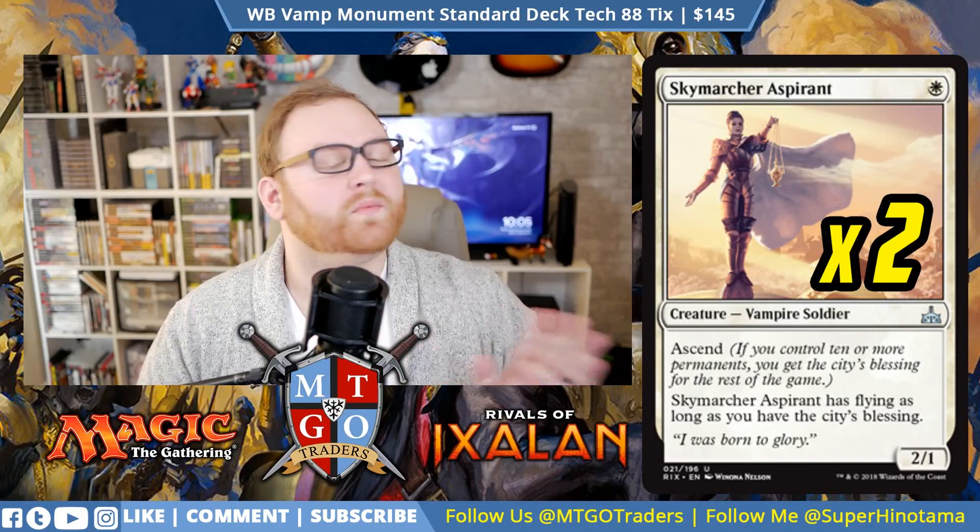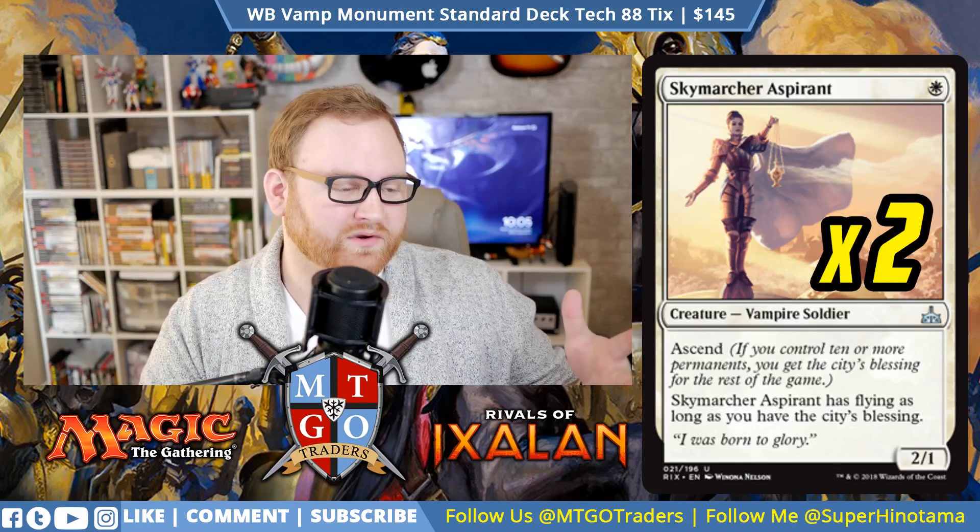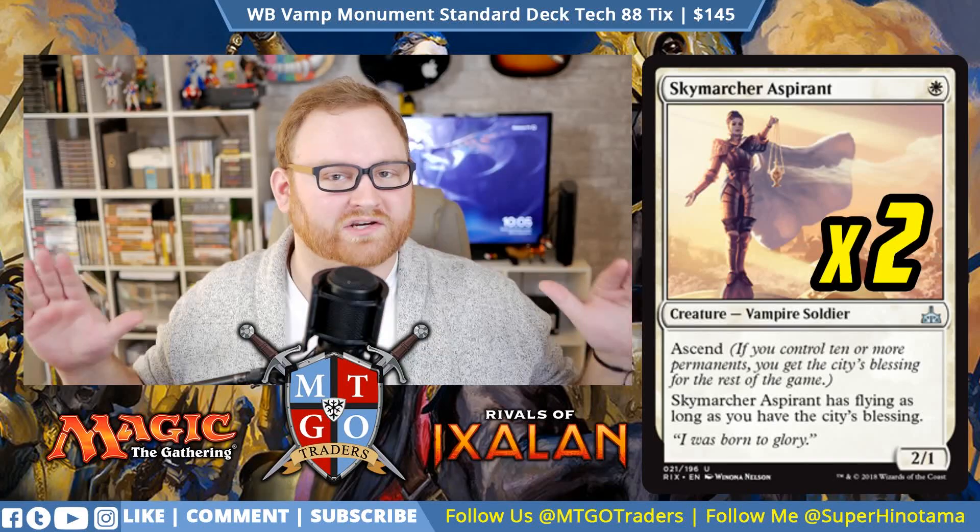I'm going to start things off by talking about how the Black White Vampire build is so diverse. There are so many different ways you can go with this particular build. You can go Infinite with the Oathsworn Vampire, you can go the Monument version with Oketra's Monument, Bontu's Monument version, Mavren Fein version with more tokens — you can just go in so many different directions.